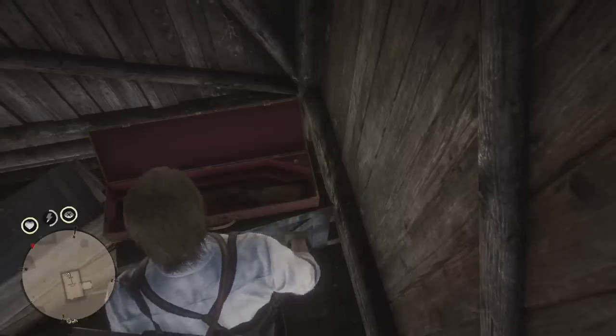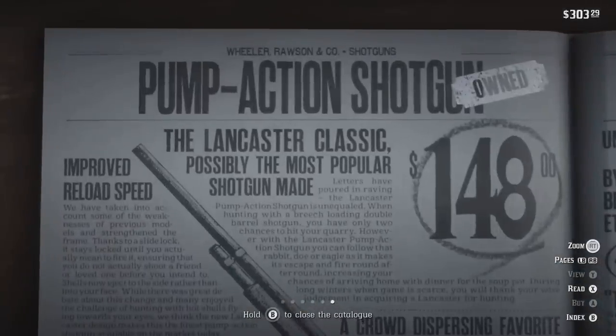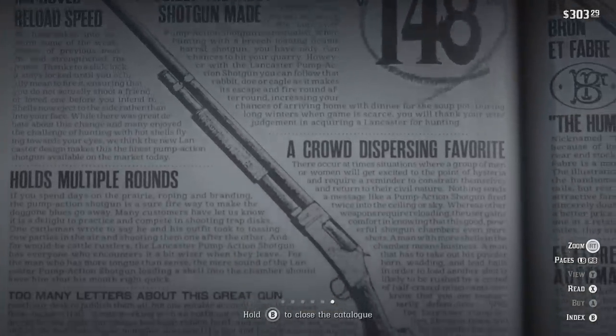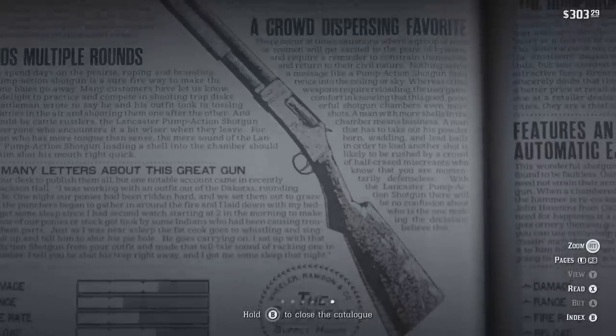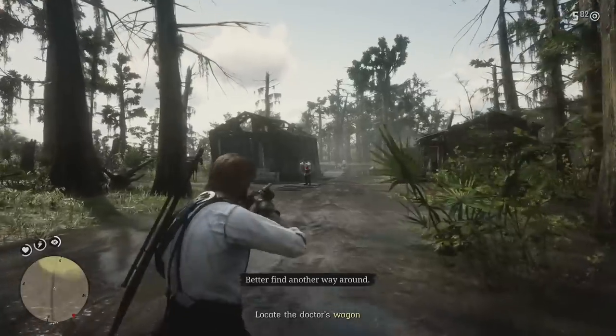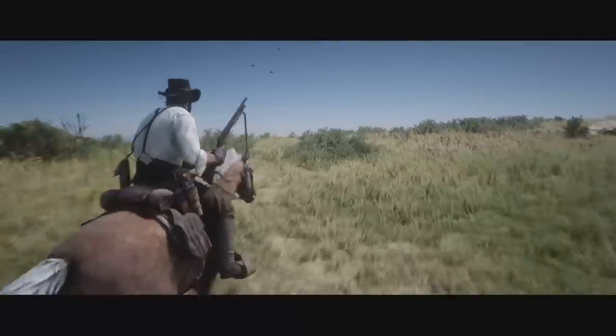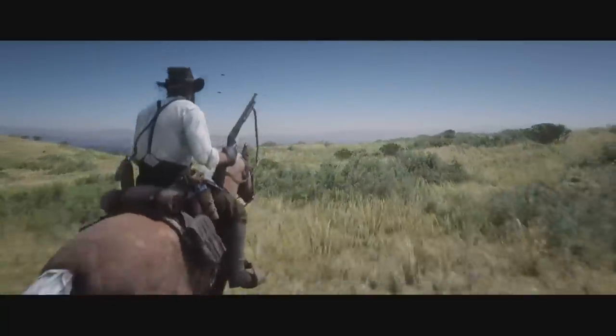The player finds a pump-action shotgun earlier in the game at Shea Porter, or you can buy it from a gunsmith for the low price of $148. When the shotgun actually debuted in the real world, it only cost $25. In the game, the pump-action shotgun is a powerful close to mid-range weapon that serves the player well throughout his journeys in cowboy land.